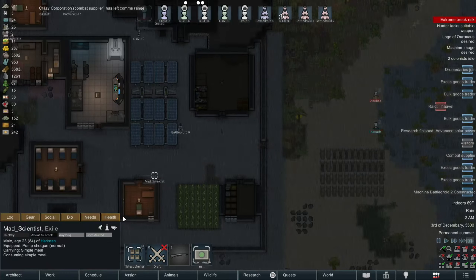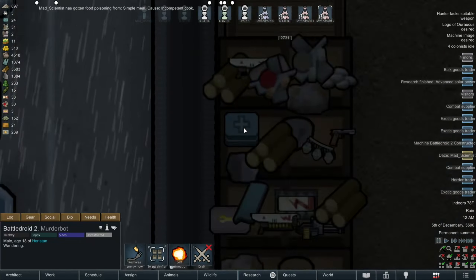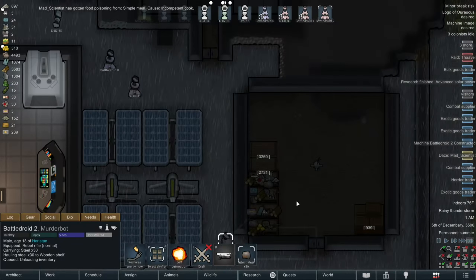Oh dear. I guess our mad scientist is about to break. And they've run into a daze — that's the first mental break. Okay, go have fun on your daze. I don't remember when Battle Droid 2 came online, but please welcome our fourth Battle Droid to the colony. Go pick up that rebel rifle. And yeah, that's how you solved that.